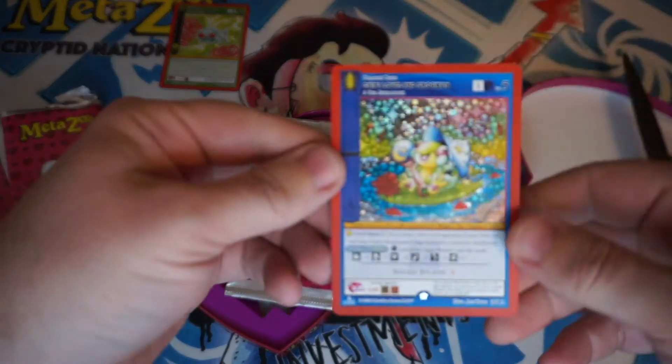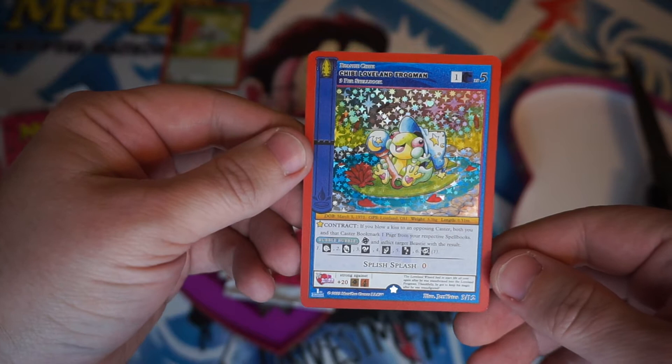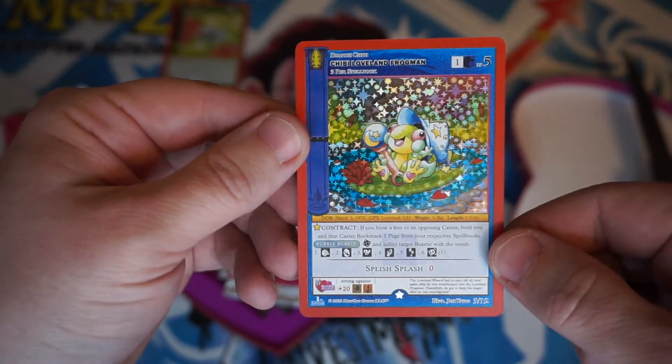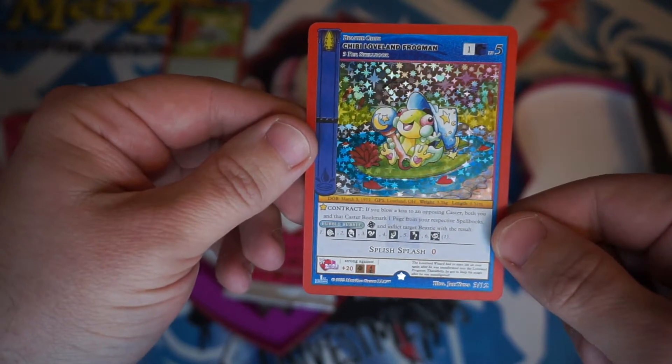There's a foil — heck yes! Chibi Loveland Frogman, that looks really good. He's even got a little red lotus on the lily pad. Really cool card, that's a solid hit.